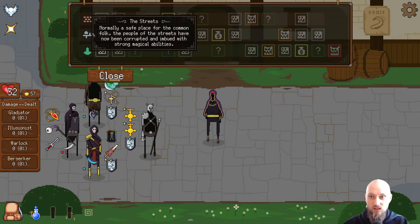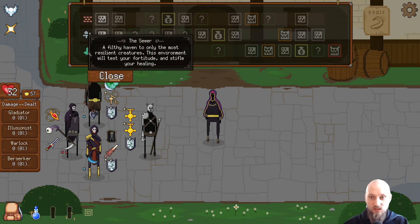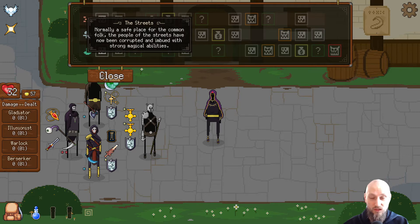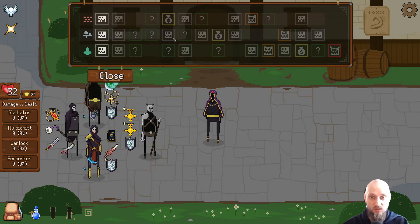The streets are corrupted and imbued with strong magical abilities. The last one: the environment will test your fortitude and growth your healing. I think we're gonna go with up here — let's see how that goes.